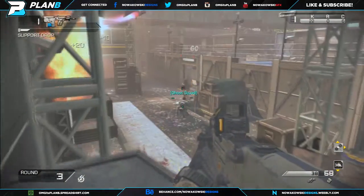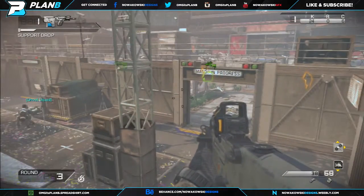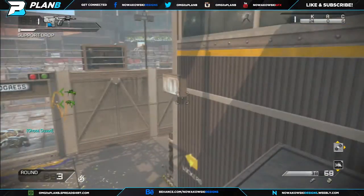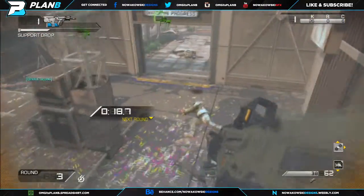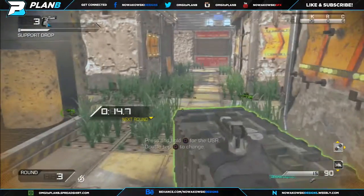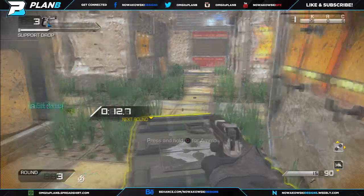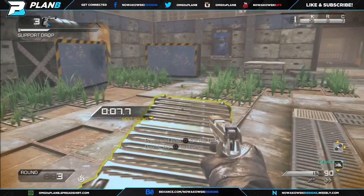That's pretty much all for this map — just sit up on that ledge. It can be somewhat difficult to get up there, so try to get up before the round starts if you can. I'm gonna cut to the end where I end up dying, but if you have Sleight of Hand there's a better chance of surviving. I hope this helps — thank you very much for watching, comment, subscribe, and have a nice day.